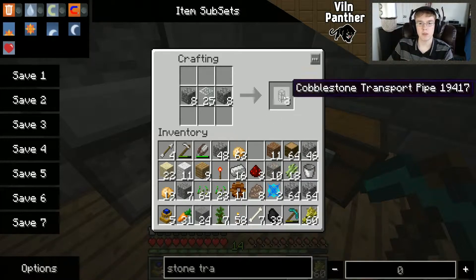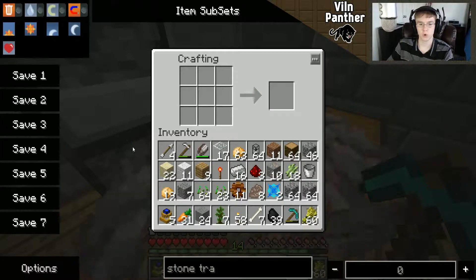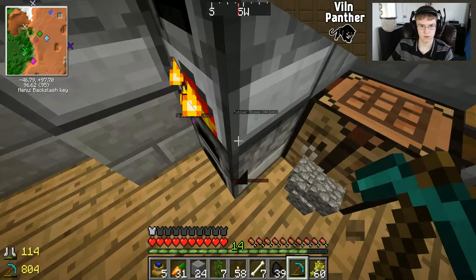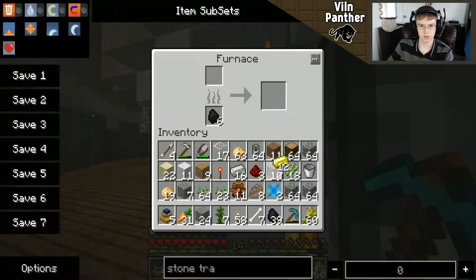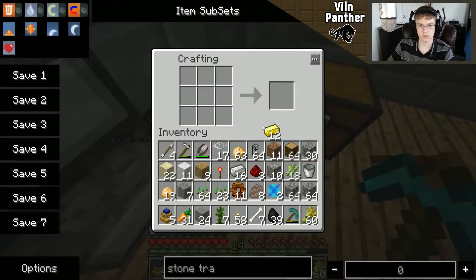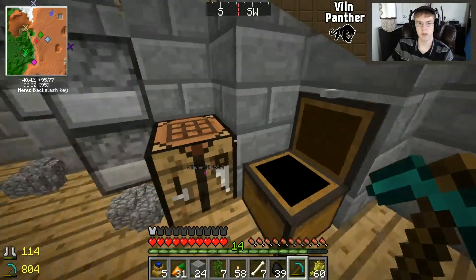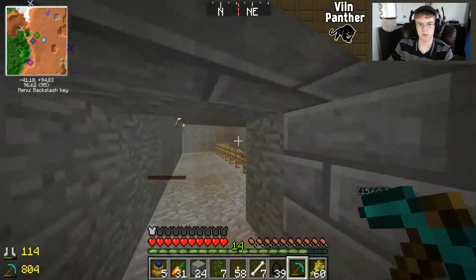What I would recommend is just use a bunch of cobblestone transport pipes. They're really cheap and they're good for what they're made to do. But every now and then you might want to put some gold piping. Gold piping is made just like the cobblestone version but with gold. What the gold pipes do is speed things up — similar to how power rails speed up a minecart in regular Minecraft. You just need to have a redstone torch next to it.